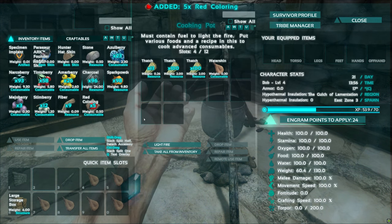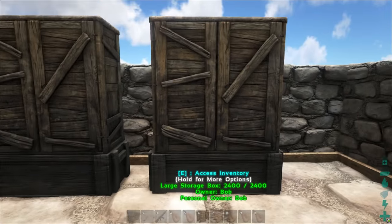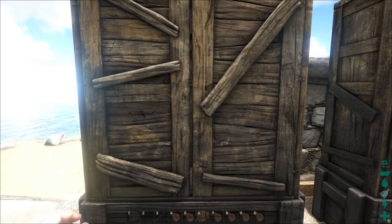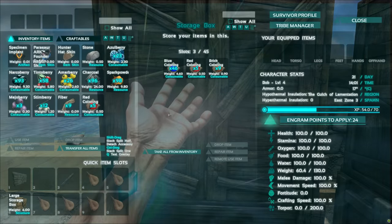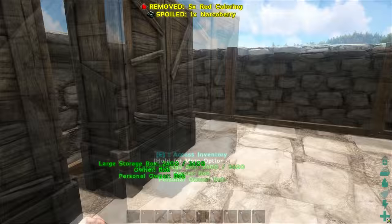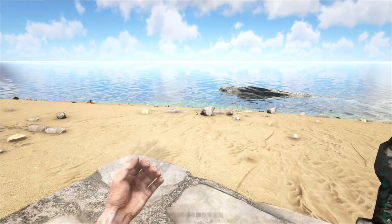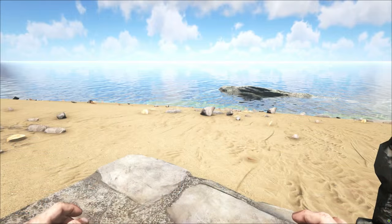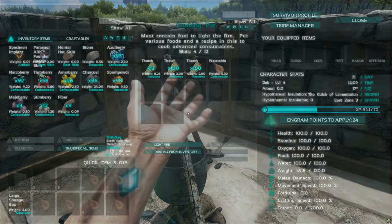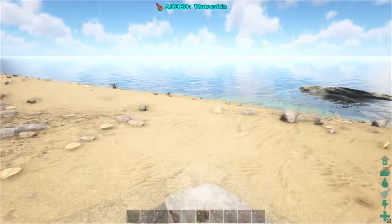We'll take the water and take the dye. We'll add it to the colors. Then if we want to make another color, I only took the one water skin, but I've got like three of them somewhere. So let's get some more water - water is key.